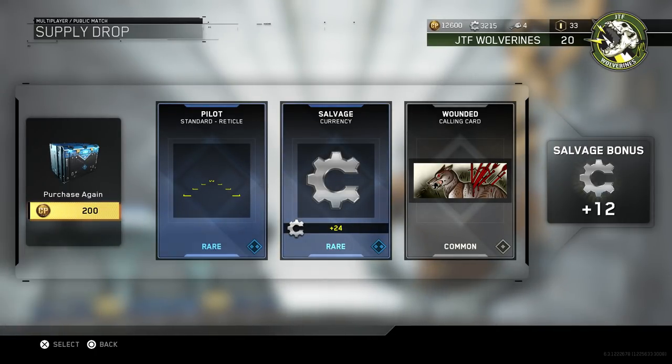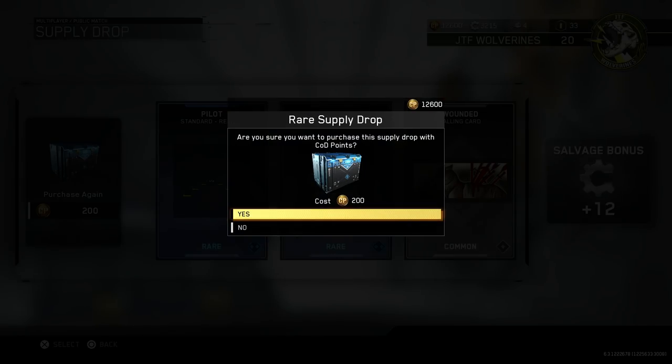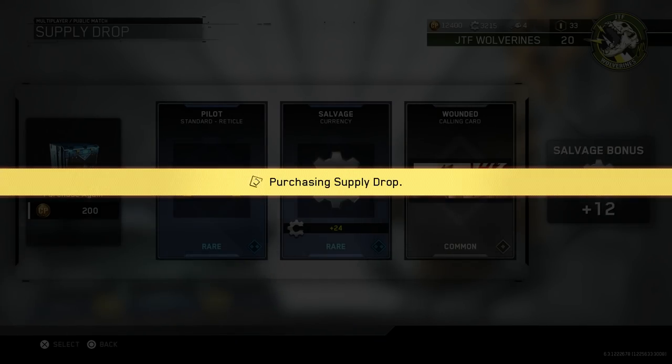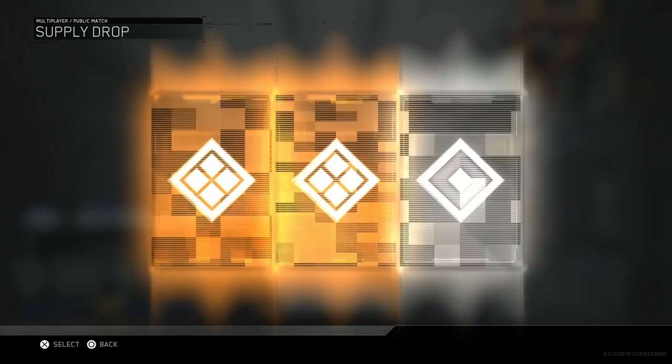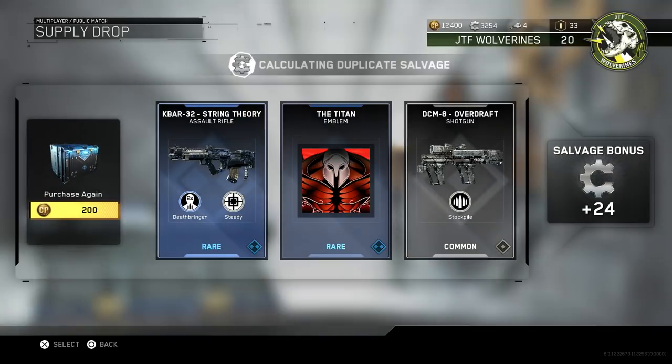I would have thought epic would have been like 2,000 salvage. I would have thought it would be like 200 for the common, 500 for whatever's after that, then 1,000 for the legendary, and then 2,000 for the epic. But they're like no — exponential growth — and so I've been left wanting in that regard.